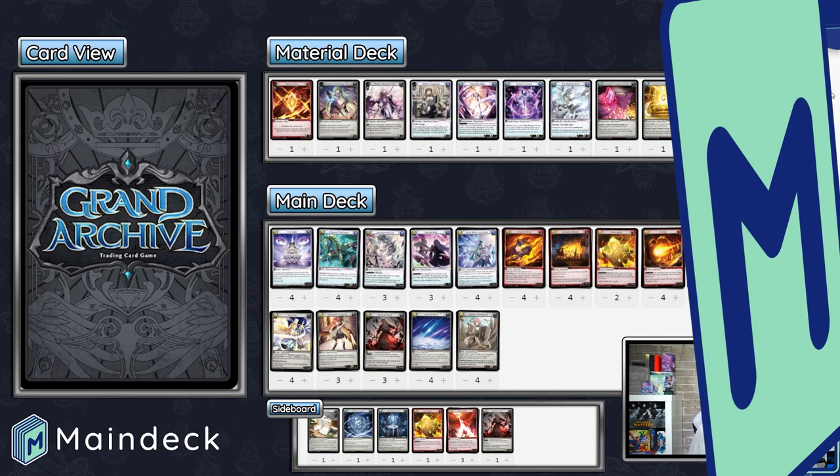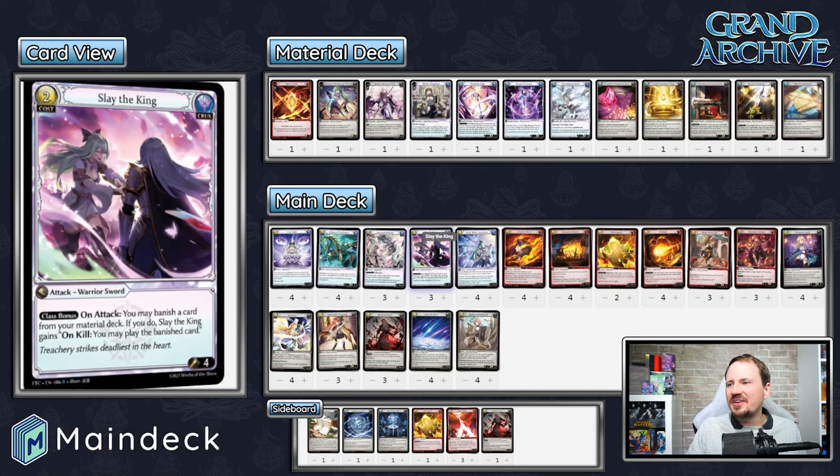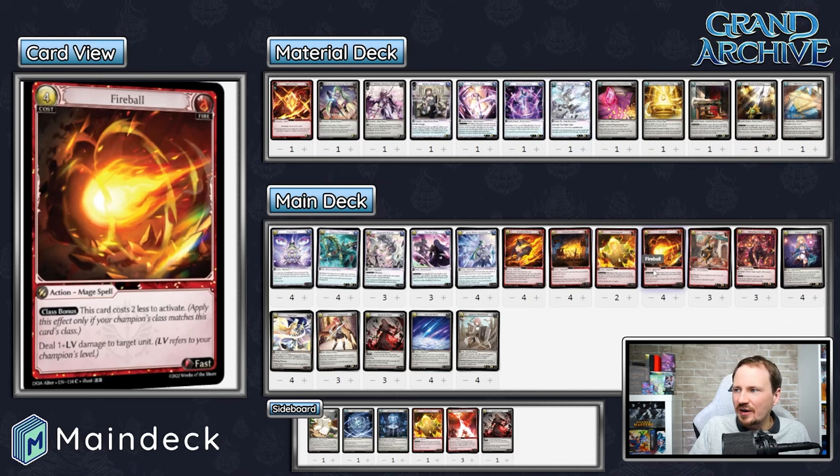The last three decks we're looking at are all versions of Merlin. We're going to start with the Fire Merlin deck that top cut, with Matthew Greaves and Eason Chen's amazing build. A lot of this looks initially like a very standard Fire Merlin deck, but the addition of Slay the King was the hot tech that they showed everyone that weekend — definitely a card you need to be considering for these Merlin decks because it does some very, very cool stuff.